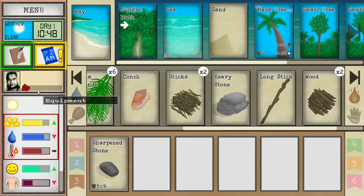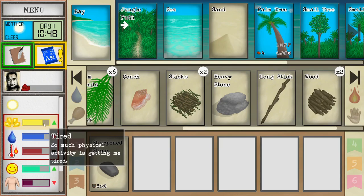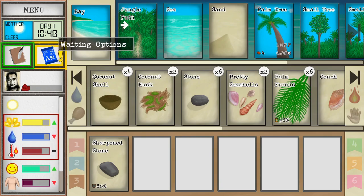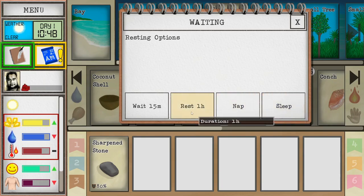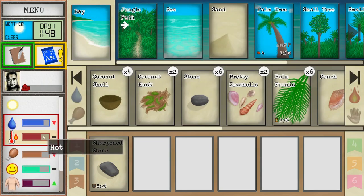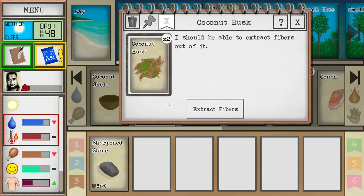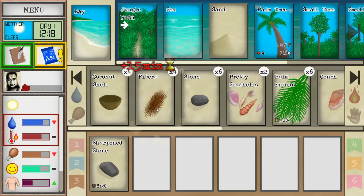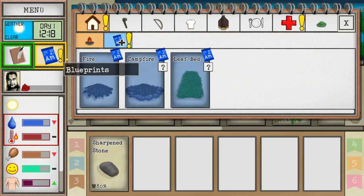We've got a sharpened stone. We are tired - so much physical activity is getting us tired, we've been doing a lot of walking. We can come up to the time options and rest, nap, wait 15 minutes, or sleep. Four hours - that's going to mess things up. Let's just rest for an hour. That helped. Okay, let's get ourselves prepared for a fire. I don't know if I'm going to start it just yet but if we can build it then we can maybe do a little bit of exploring later on.